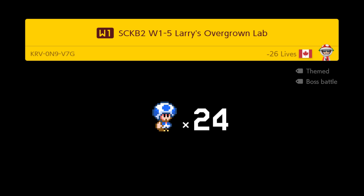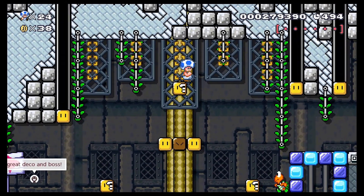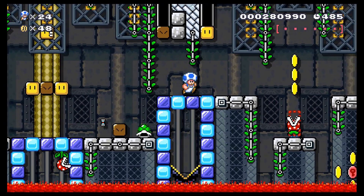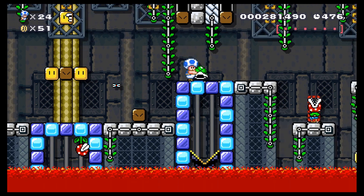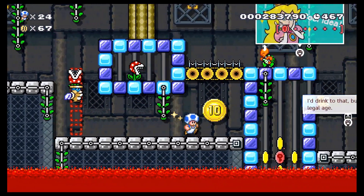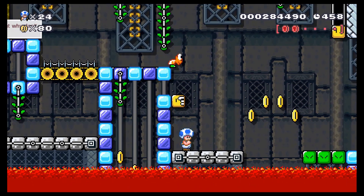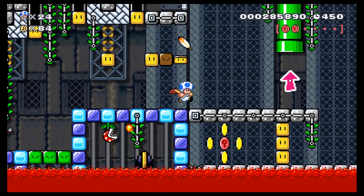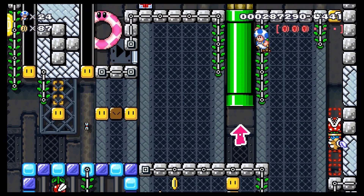Alright, here we go — this is the castle for World 1: Larry's Overgrown Lab. What do you folks think — can I finally get all of the pink coins in this level? There's a pink coin down there, and there's another pink coin, and there's another pink coin. People are gonna be sick of hearing me say that throughout this world. We haven't even hit a checkpoint yet and there are already three pink coins to collect.